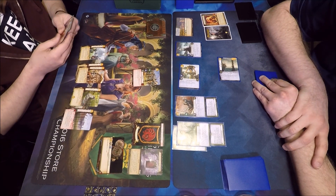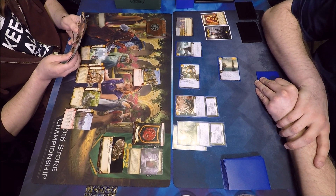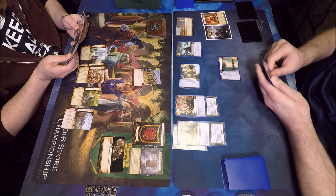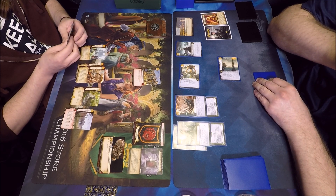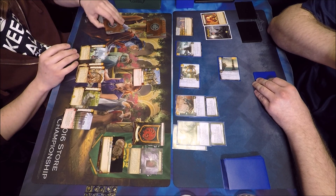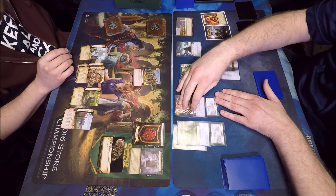Turning Grounds — some reduction there on events — that also signals to me he's probably playing the Targ burn events, especially the expensive ones, the two-cost ones. I can't remember the name — Consumed by Flames or Consuming Flames, whichever one it is. That seems to be a hot Targ card right now; makes sense to have Turning Grounds to back it up.